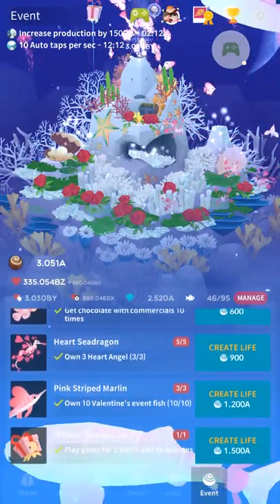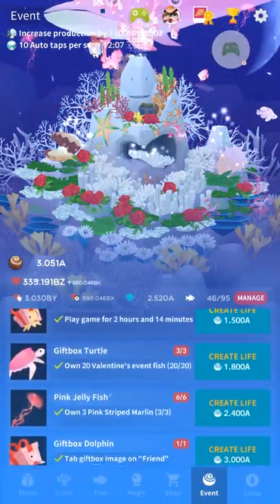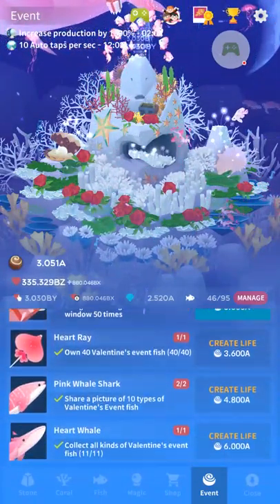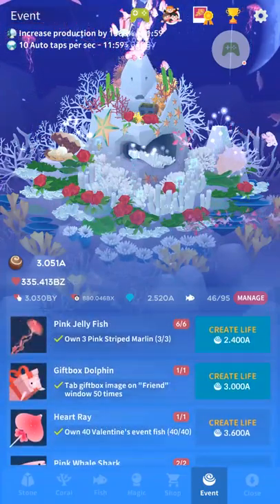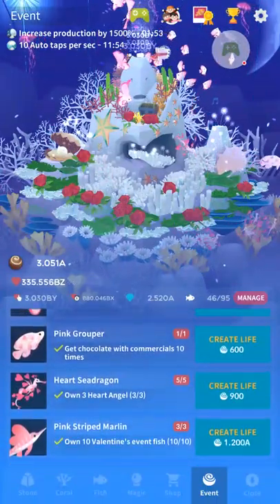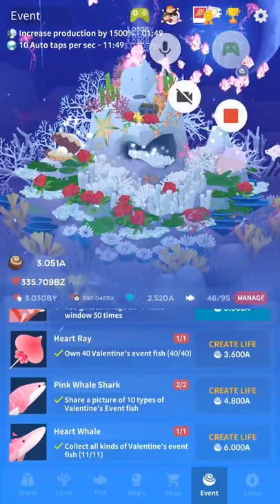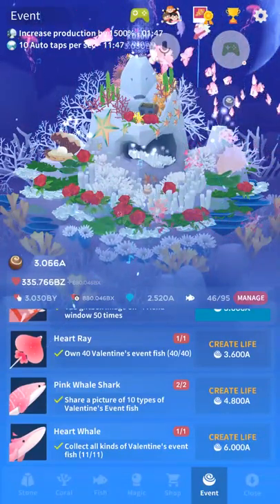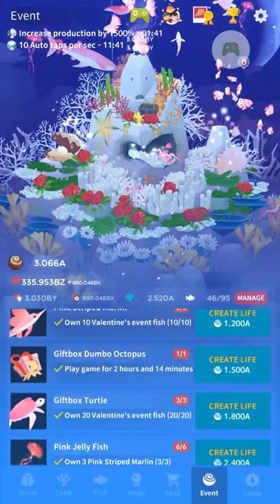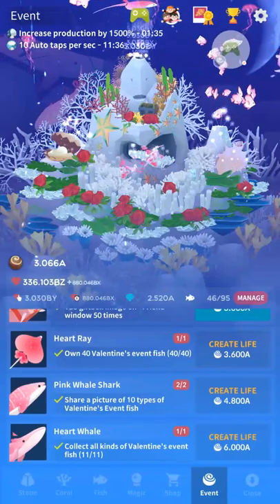One note on my last video — I wasn't quite sure what the deal is with the Dumbo Octopus. In addition to its listed requirement, it seems like you need to get the Gift Box Dolphin and/or the Pink Grouper first. I couldn't get it for no apparent reason; I satisfied the condition, but then I got the Pink Grouper, left my game idle for a while with the screen on and charger on, and when I came back it just had it right on screen. So I think the requirement is just that it quietly requires the Pink Grouper, perhaps. I don't know.